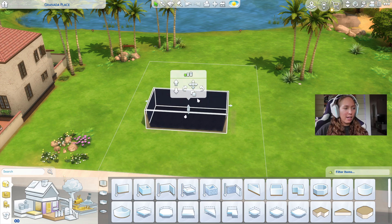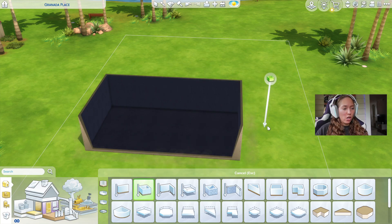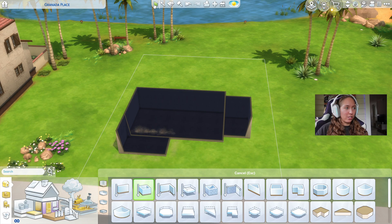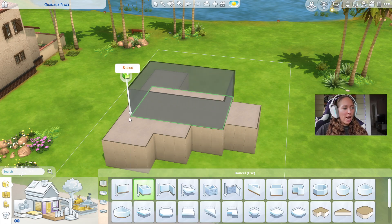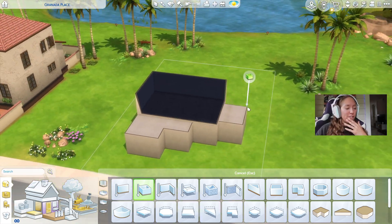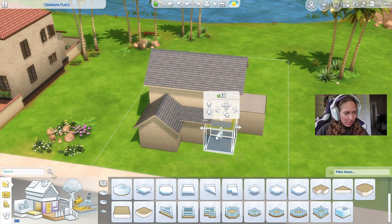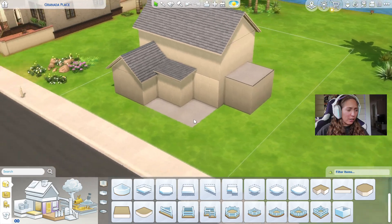I can tell you right off the bat, I cannot handle medium wall height today. I've had a hard day — I had to run errands and my mom was working, so I couldn't even talk to her on the phone. I'm not going to be able to emotionally handle having to use tall wall height. I'm thinking one story because I'm being a little lazy, but maybe two is good because I definitely want some balcony action. Just for shits and giggles, I'm going to try to do this little wraparound porch moment, but I don't know if it's really going to work. We are going to try though.